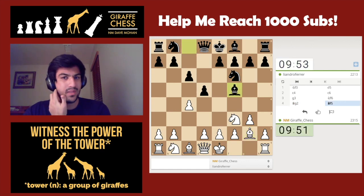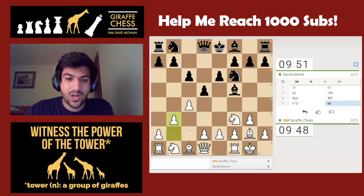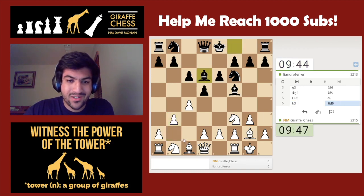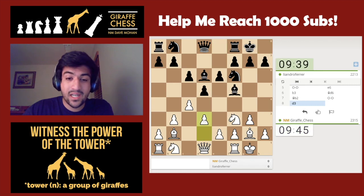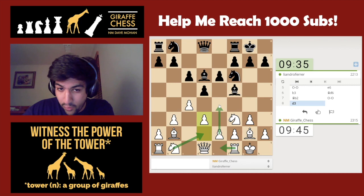I used to play the Reti when I was about 1700. I was actually able to draw with a 2300 in the Reti — that's my claim to fame in this opening. I could try to make it a Catalan at some point, but I'm tempted to just keep it as a Reti with d3, because now we're playing knight to d2, rook to e1, and e4.